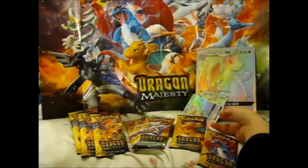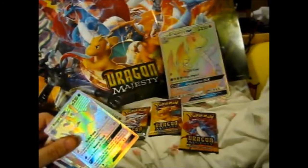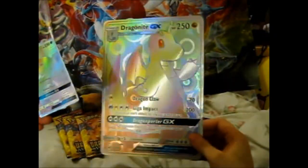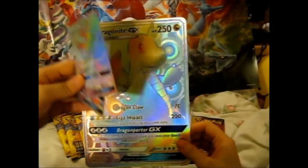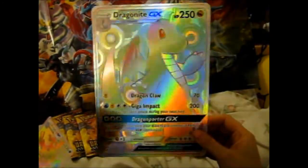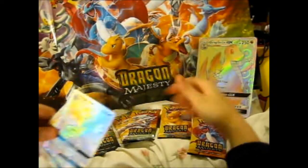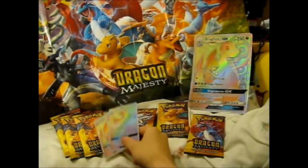And we have these awesome rainbow goodness — so pretty. And it is textured. I forgot to bring my rainbow top loaders over here. Just leave it in the back for now. These ones will go into a sleeve.